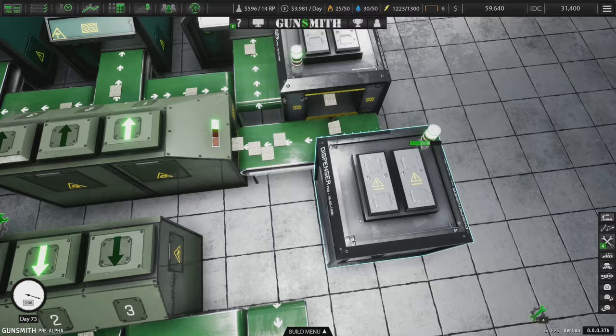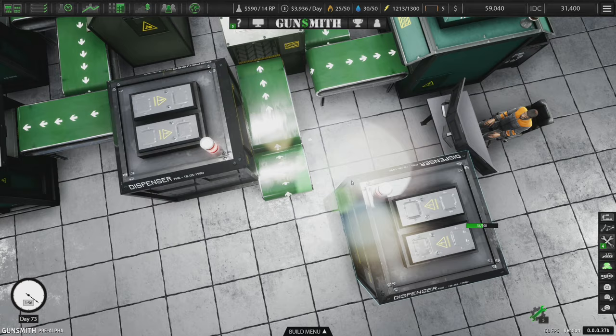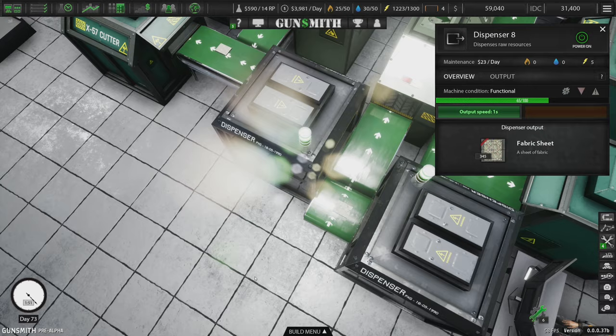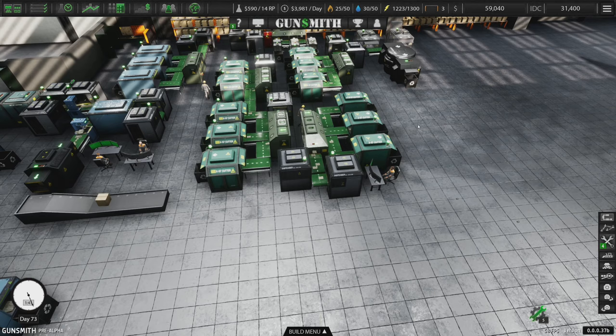We've got a bit of a bottleneck here. I can fix that — go like this and like this. Get rid of the spillage. Turn on. Turn on. Yeah, yeah, yeah — just like that. A lot more smooth. We're building up chemicals. That's good. It's costing us a lot of money, so I'm kind of hoping it becomes profitable.